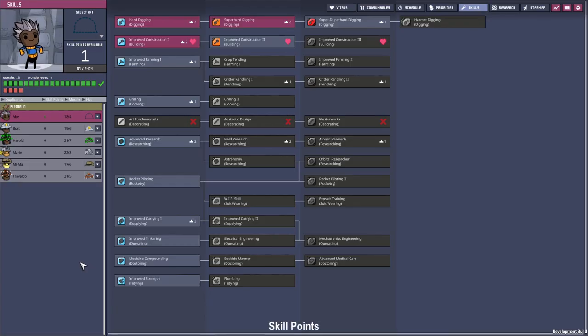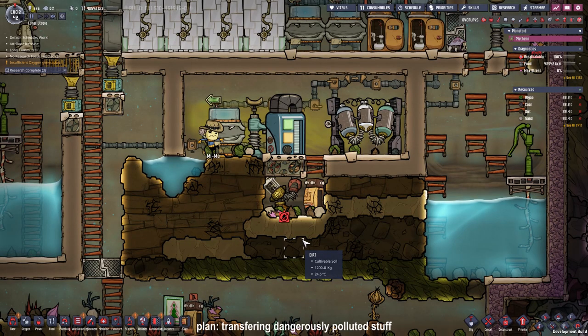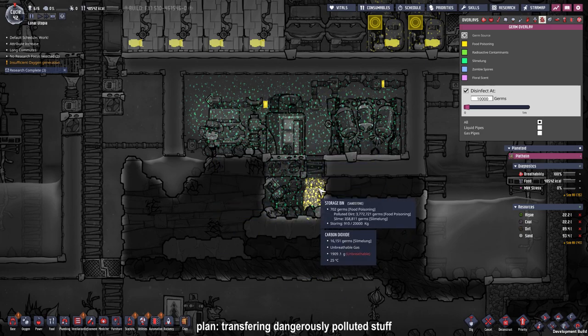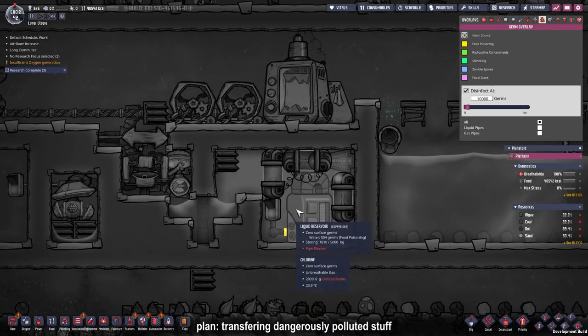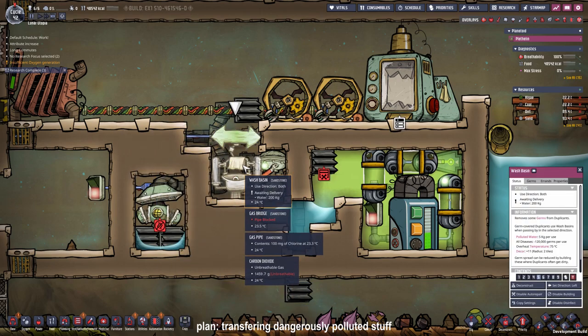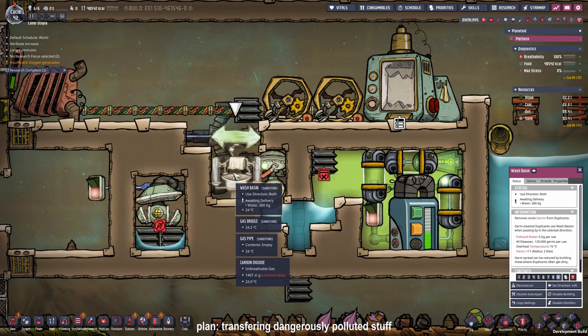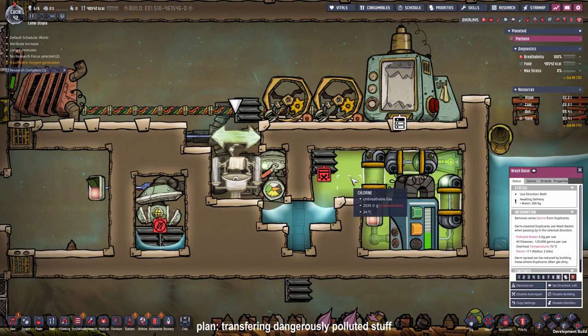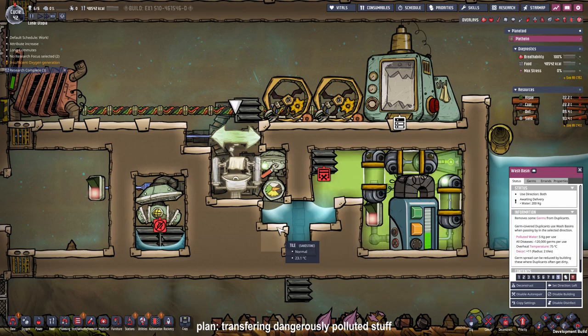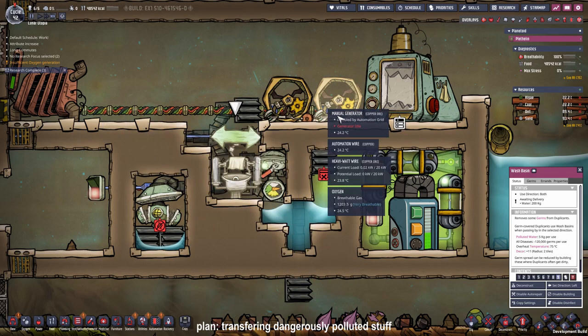Now that we have our beautiful purification room we can transfer all our germy stuff from this room — which is filled with slime lung and food poisoning — down to our purification room. For that I rearranged some tiles, deleted some, built some, and placed a wash basin which still needs to be delivered with water. I'm going to place a storage bin right here. The duplicants will deliver the polluted stuff and slime lung stuff right there. Then we can deconstruct it or just let the chlorine handle the germs, and when the duplicants run out they will wash their hands and be germ free.